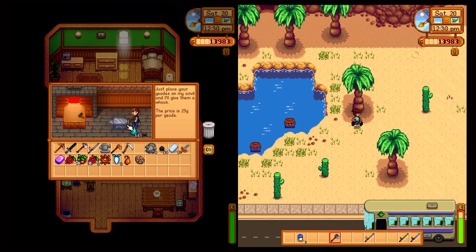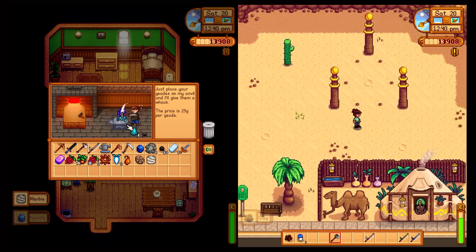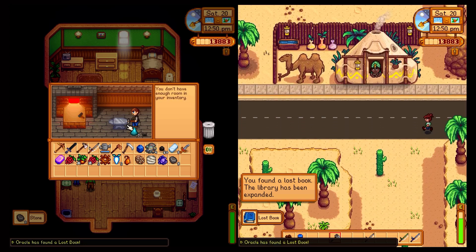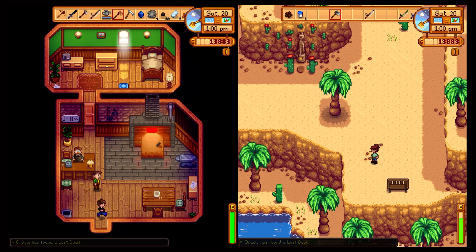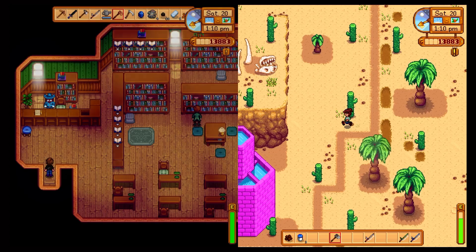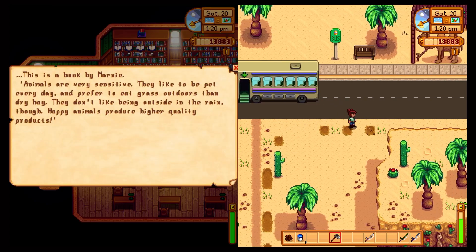We got 11 frozen geodes — oh, that's new maybe! Other books, but I don't have enough room in inventory. Apparently I need to go see Gunther first and lose some of this random stuff. Hey, look at all the books we found! It's a book by Marina.